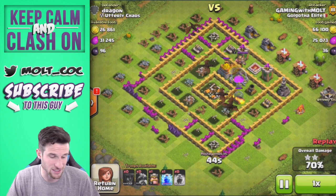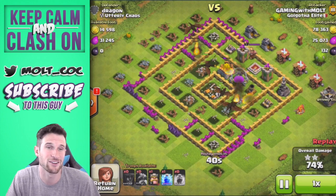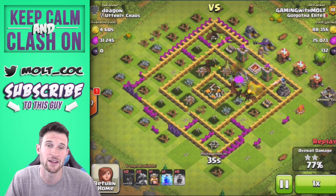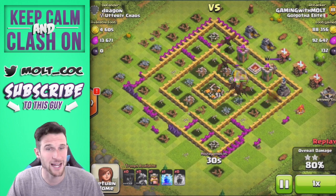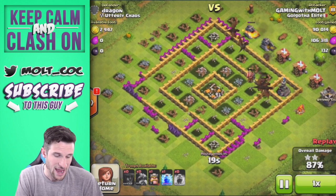Now it's pretty much good to go from here. We've got five dragons left over and they're going to slowly work their way around the base. I had a Lightning Spell in case there were Clan Castle troops, but we didn't run into that issue with this raid. I also have my Barbarian King which I'm not going to need either, so we'll just fast forward to the finish.